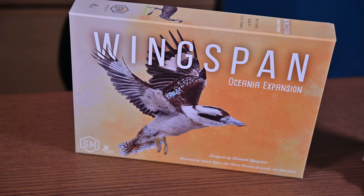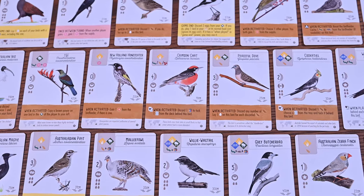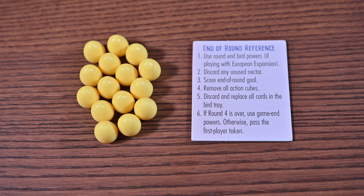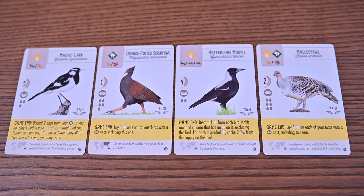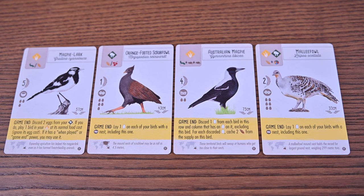Next is the Oceania expansion. In the Oceania expansion you'll find 95 new birds from this region, new bonus cards, new goal tiles, yellow eggs, and a new reference tile. A new bird ability called 'game end abilities' is introduced — instead of round end bonuses, these provide game end bonuses in various ways. You'll also be introduced to flightless birds, which have a star symbol on their wingspan and are essentially wild when it comes to wingspan conditions.